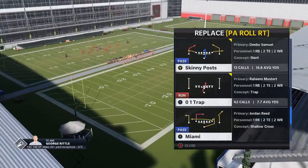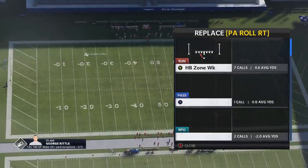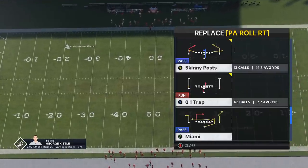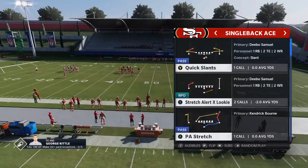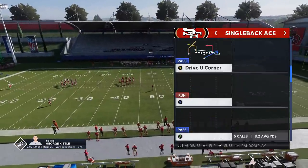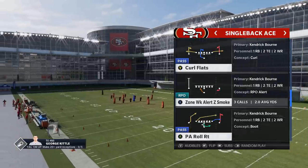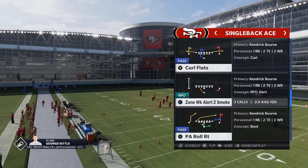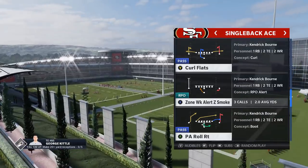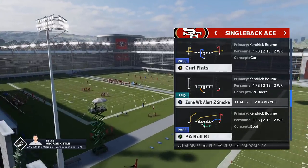The last play is really where it gets tricky — you can use any number of plays. I typically go with the Halfback Zone, probably the best remaining run play. And then there are two RPO plays I'm going to show: the Stretch Alert Lookie and the RPO Zone Week Alert Z Smoke. They both have very specific purposes. Those are probably all six plays I'll show, although I can only put five audibles in. That's my biggest pet peeve — I wish I could pick like eight.